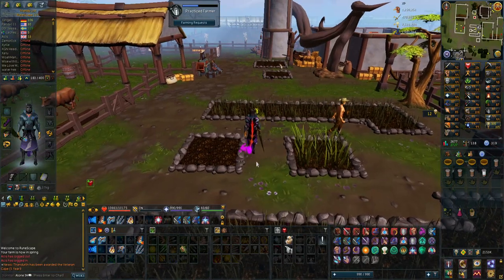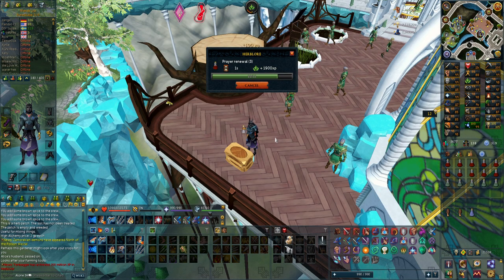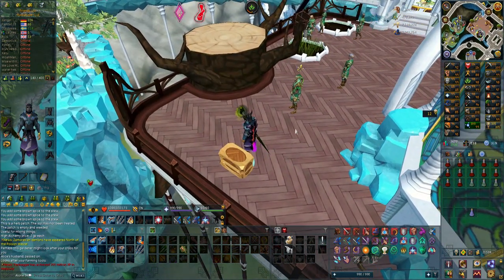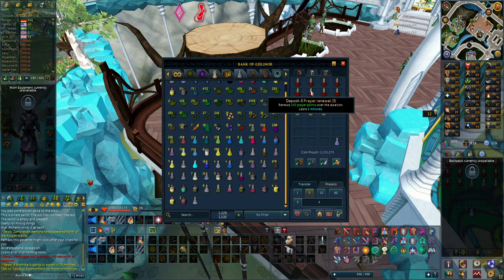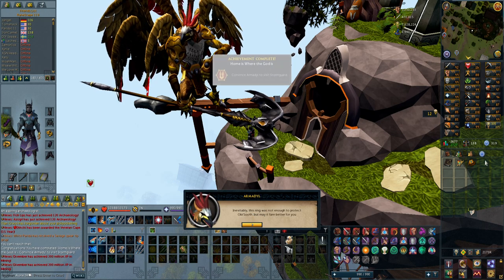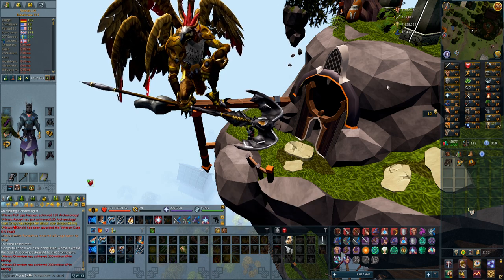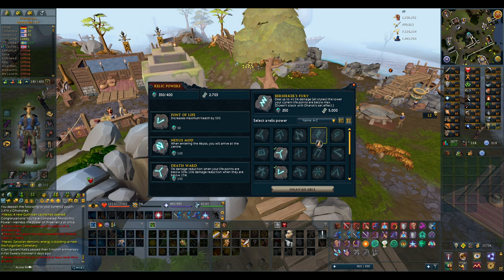Some of the earth patches died, but I had treatment for them so I'll have to wait a bit longer. I'll also plant some more — I have a lot of brown spices so I can boost to 91 many times. These are the first prayer renewals on the account, and I'll turn them into four doses. Meanwhile, I'm going to hand in an Aviansie dreamcoat to Armadyl and I get the Ring of Solomon, which is a relic. It's very strong in PVM situations — it is the Death Ward: 5% damage reduction when your life points are below 50%, and 10% damage reduction when below 25%. I only have 400 monolith power so I can go with font of life and death ward.